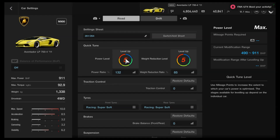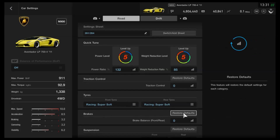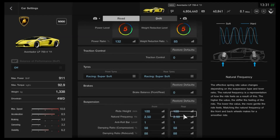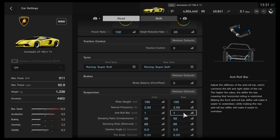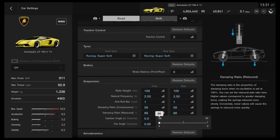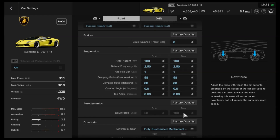For the tuning, you want to increase power as high as it can go — that's pretty obvious. I'd also recommend dropping the weight as low as it can go. Traction control isn't really necessary since it's all-wheel drive anyway. For the tyres, we've got super softs on the front and back. For the suspension, I'd recommend 100mm on the ride height, then frequency as high as possible. Anti-roll, compression and rebound are all as low as they can go for stability through corners. We've got neutral camber and neutral toe, and there is a little bit of downforce but you can't adjust that anyway.